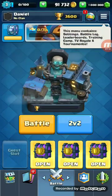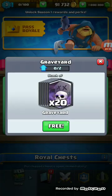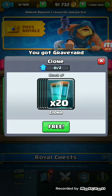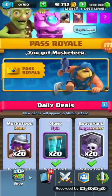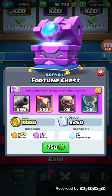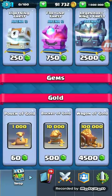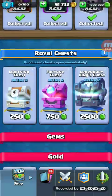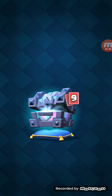So now let's go over here and claim all this free stuff. Pass Royale - what's this? Oh that's random stuff, so let's buy this. Got one legendary, let's try this.